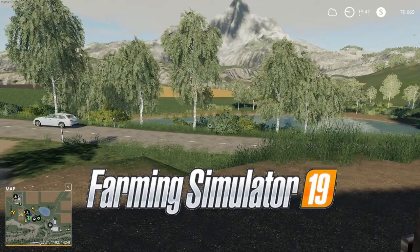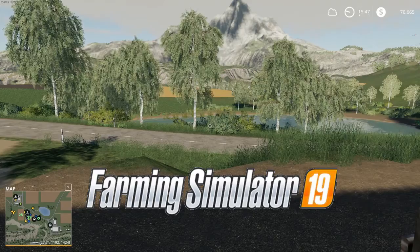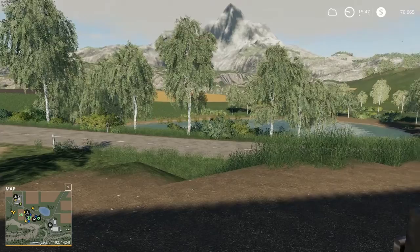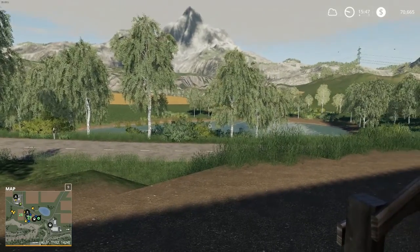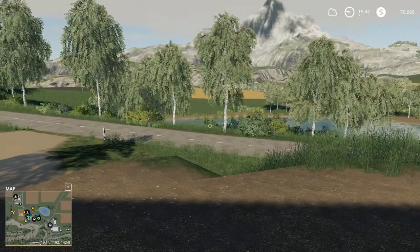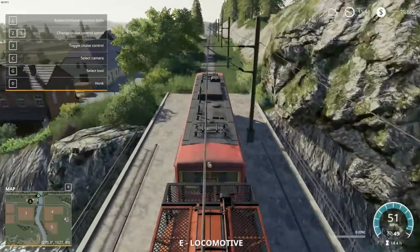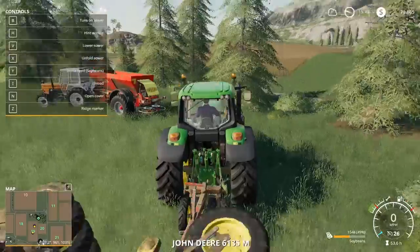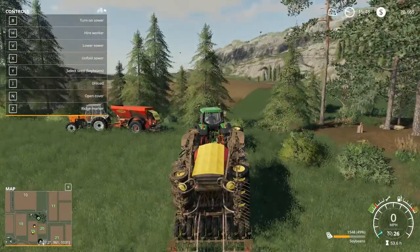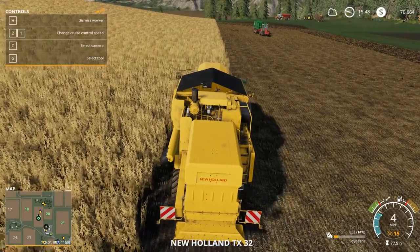Hello everybody, this is Tenacious Viking TV, welcome back to Farming Simulator 19. I'm Tenacious Viking, your farmer host. We're just looking out over our little pond here, taking in the view, watching a little traffic go by — almost four o'clock in the afternoon. A little lunch break, so time to get back to work. The train's moving — it always starts when you log in. Looks like it's waiting for the harvest to finish on field 19.